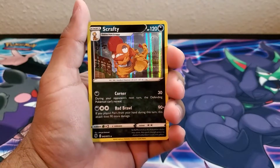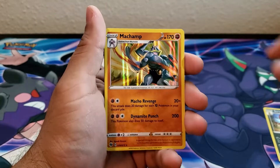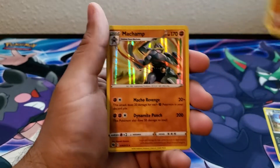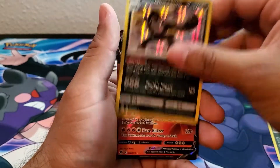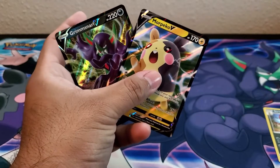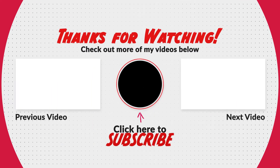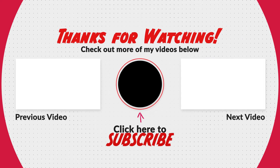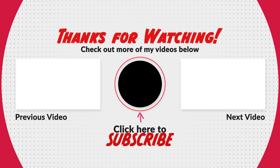Here's what we got today: Scrafty, four Machamps, Obstagoon, Incineroar V, and the two promo cards. No — what?!